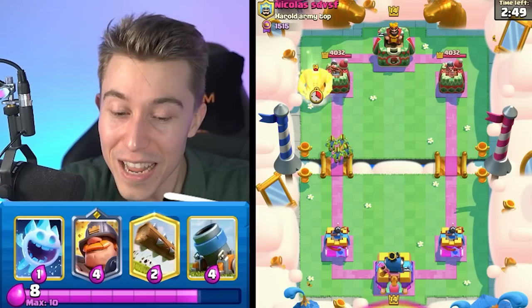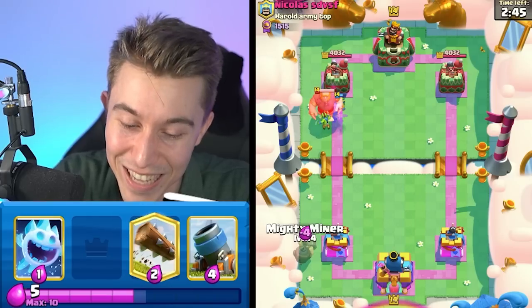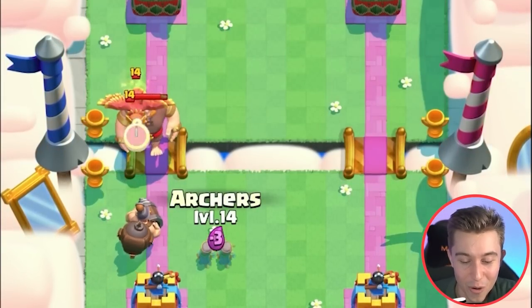We jump into the game against Nicholas. We're gonna nick his towers with our Goblins, but we don't get any scratches on his towers unfortunately. He decides to go for a big Santa Claus — Old Saint Nick. What are you gonna deliver, man? What deck are you gonna be throwing down?